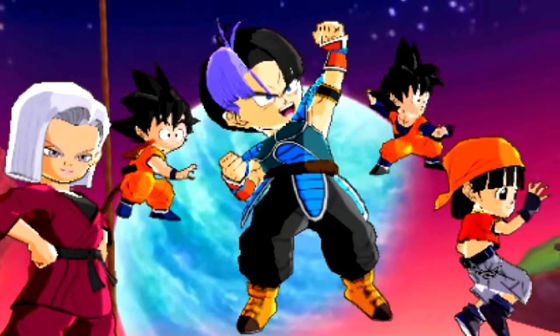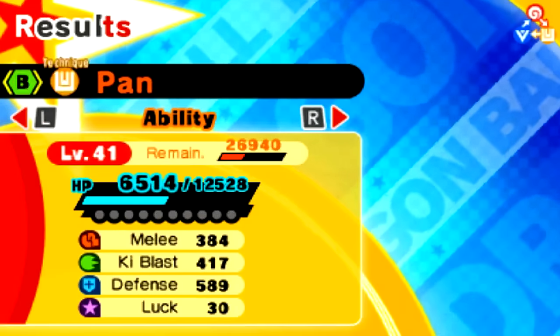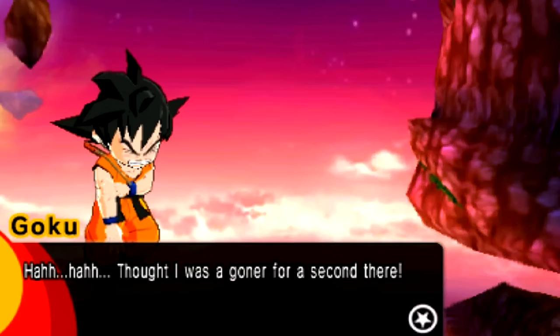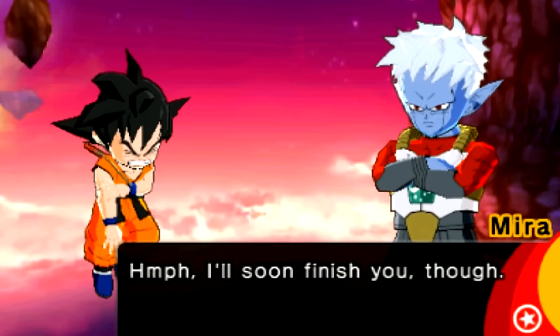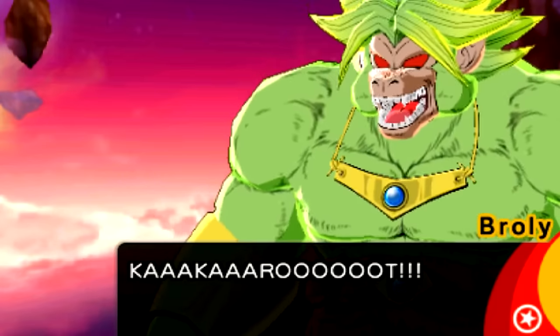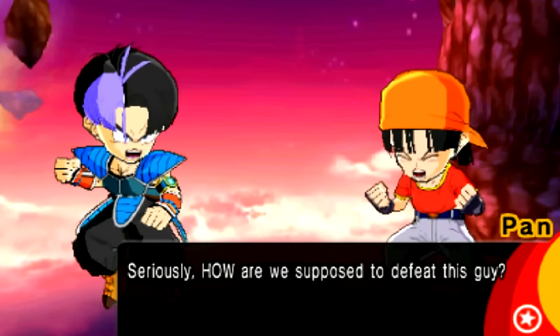Level 44 — we're doing good. Can Oats get to level 50 pretty soon? I would really like that. So very impressive — even though there are five of you, to defeat a Legendary Super Saiyan is a great achievement. I'll soon finish you though. Hold on, Mira — I think there may be more energy for the reaping. Kakarot! This guy is hard as nails — seriously, how are we supposed to defeat this guy?